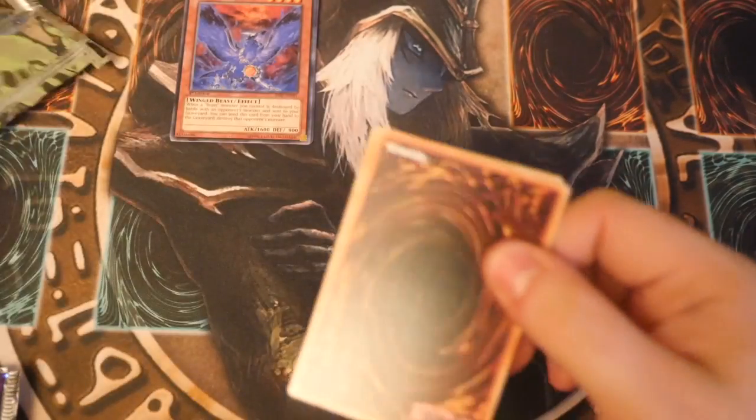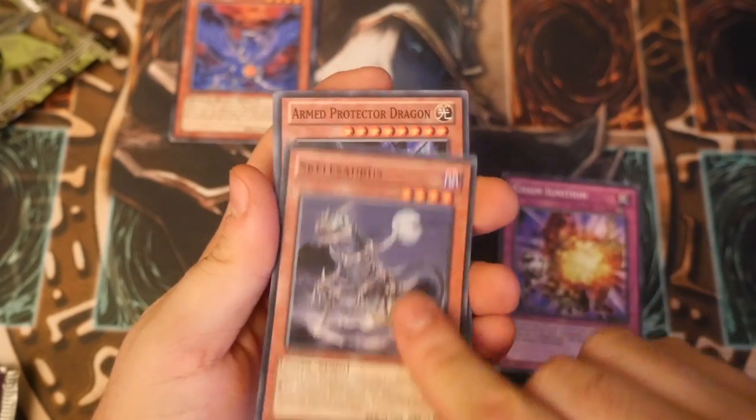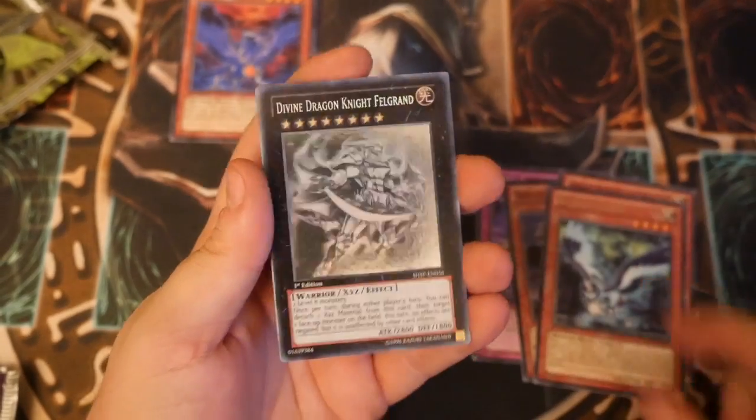Now onto pack number 2. Chain Ignition, Skelosaurus, Armed Protector Dragon, Bujingi Crow and... Whoa!